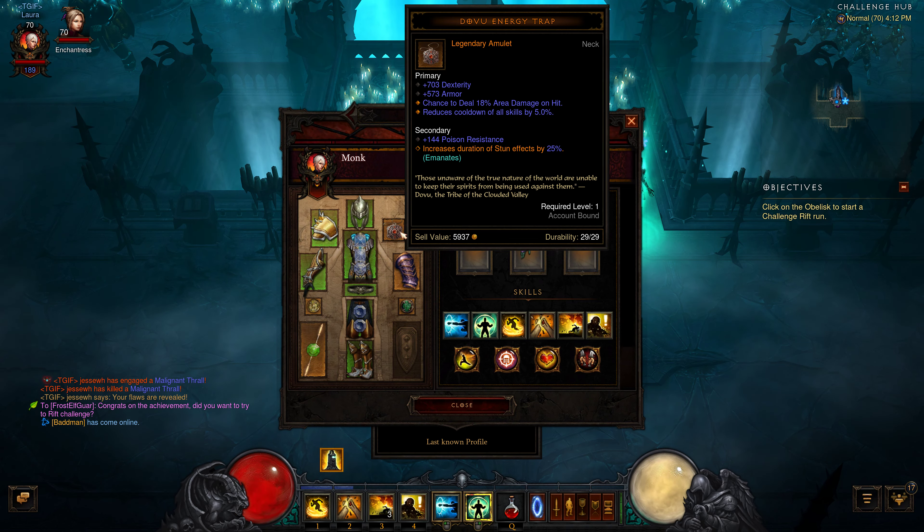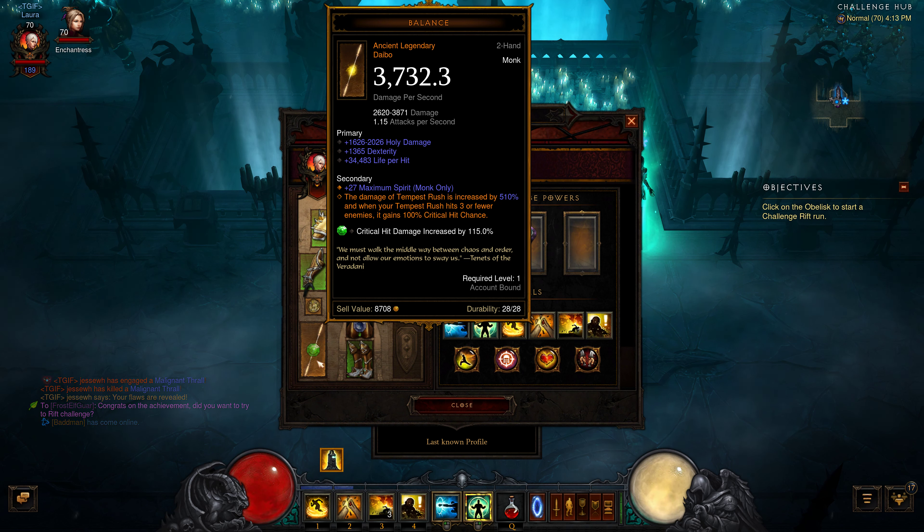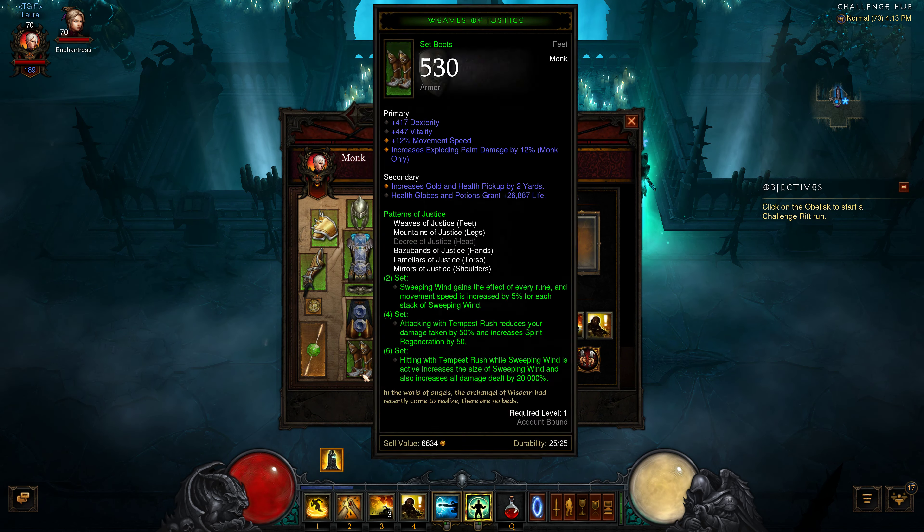That's kind of what I need help with. The other thing right here is the weapon — your Tempest Rush hits 3 or fewer enemies and it gains 100% critical chance.